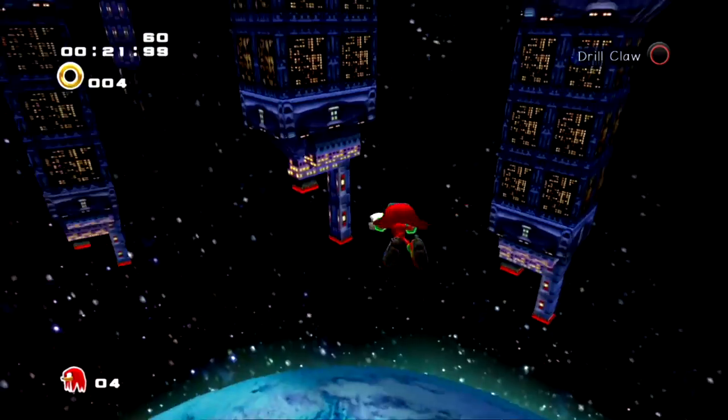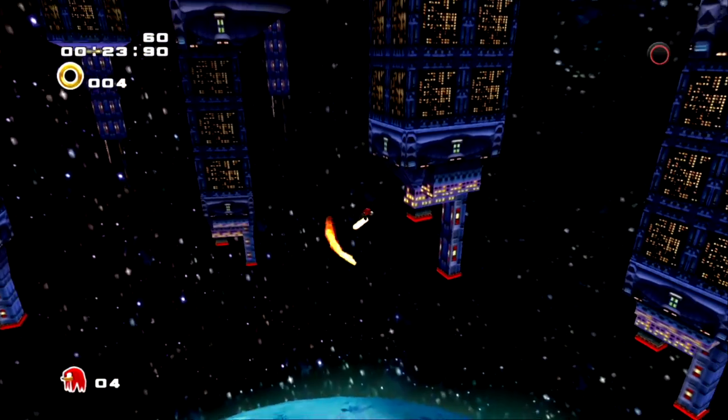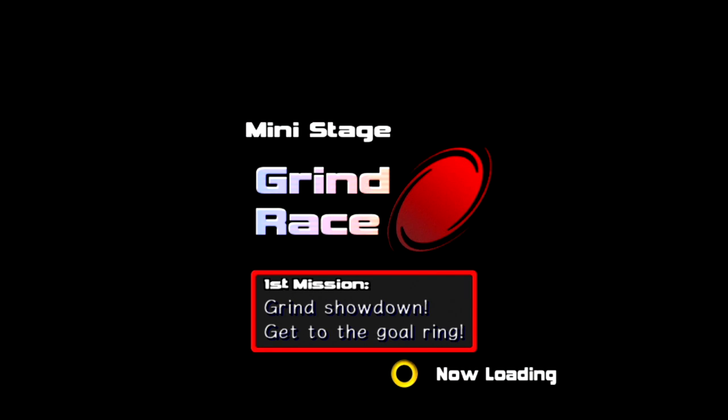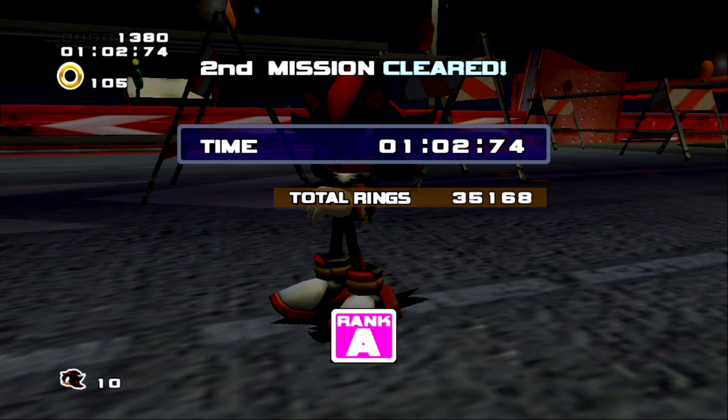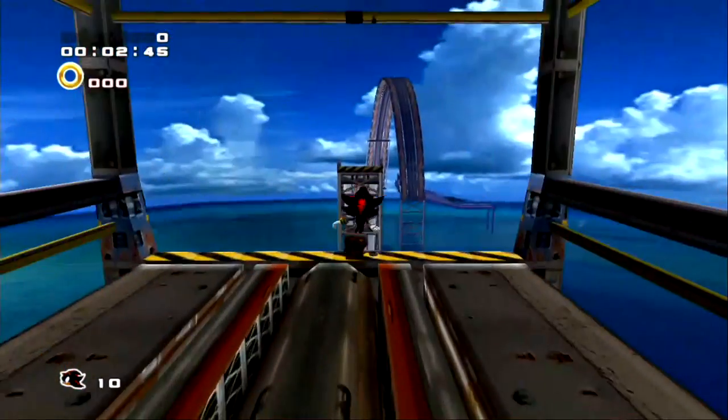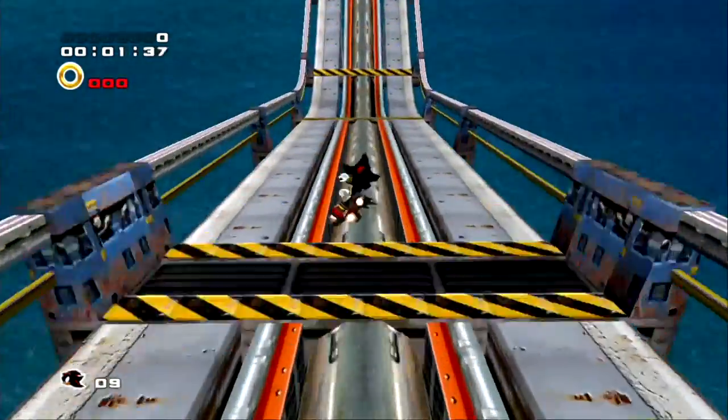Another example that doesn't quite work out as one would expect is going to the grind mini stage — although it worked for downtown, the same cannot be said for the grind mini stage, as the game has frozen, and this is apparent for all characters. Another example where things don't quite work out is trying to go to Metal Harbor — even though I'm trying to go to Metal Harbor as Sonic's dark counterpart Shadow, the objects in the stage don't load up, and this will be apparent if you choose any other character other than Sonic.